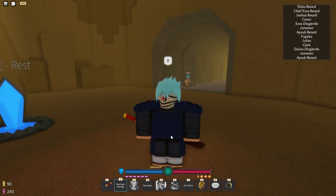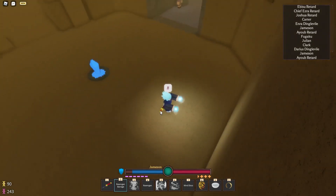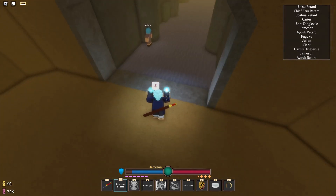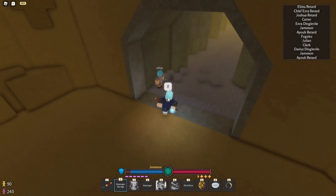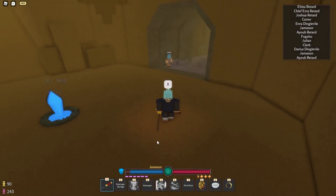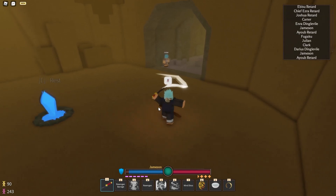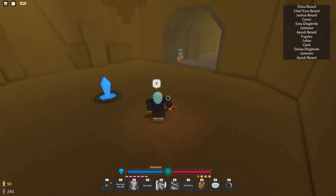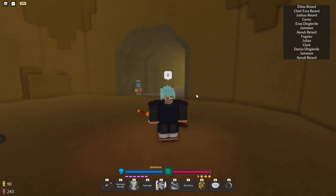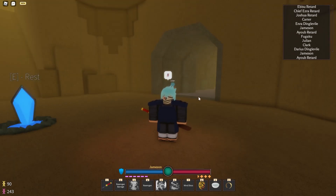I think how it's supposed to work is that you should be able to hit both Rasengans and each of them does 15 damage — that would be more balanced. It also glitches me out if I don't click out of it, because if I try to use my sword it won't work until the Rasengan goes away on its own. I really hope that's a glitch, and I'll let you guys know in the comments if it's ever fixed or if it's supposed to be implemented that way.